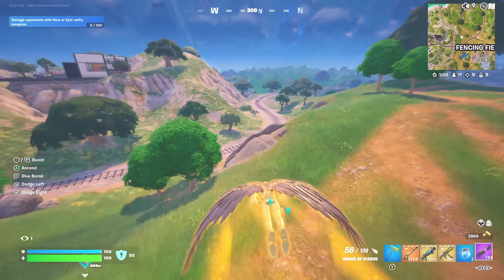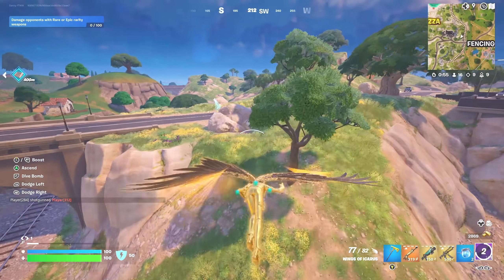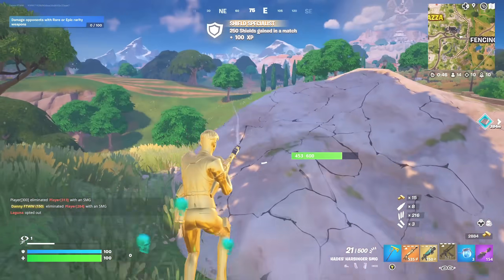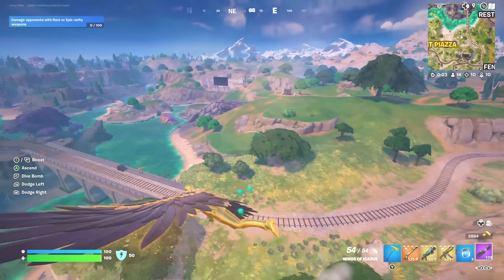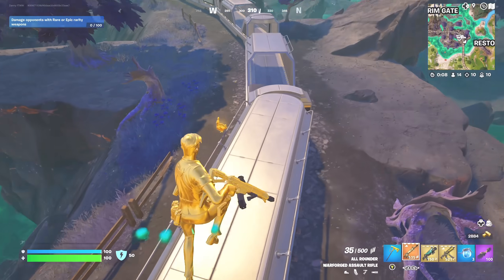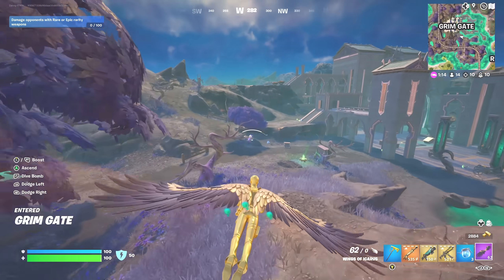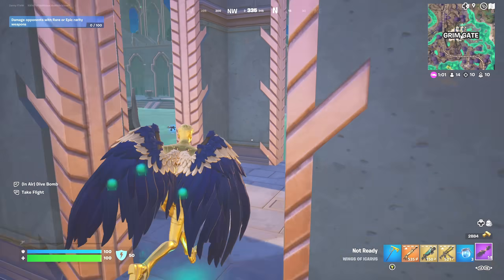Let's see if we can get a victory royale in this first game. The bunkers are opening - I don't think I really need to go into a bunker, I've got the perfect loot. We are just stacking these eliminations. We're on ten eliminations. Wait - is the golden chicken on the train? No way - how did it even get on there? The train must have hit the chicken. Alright, let's head back to Grim Gates. I want to find some more wings because these have almost run out and they're really useful.